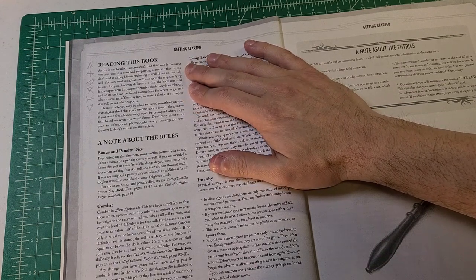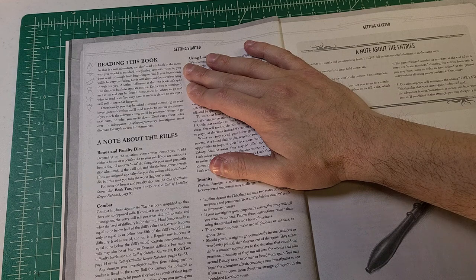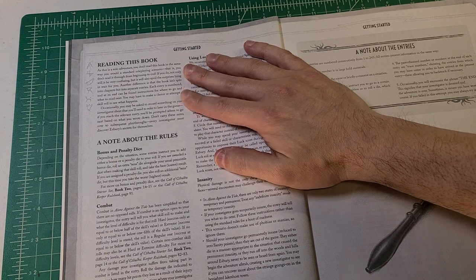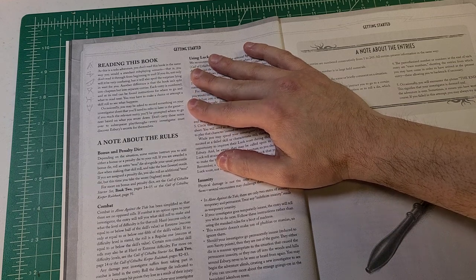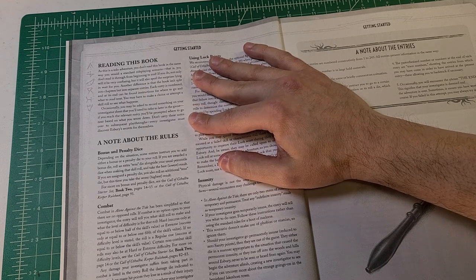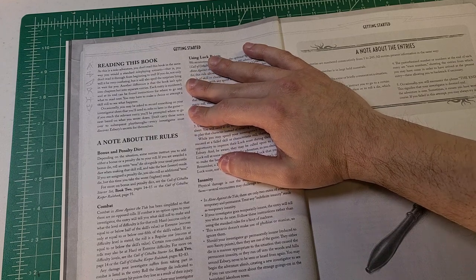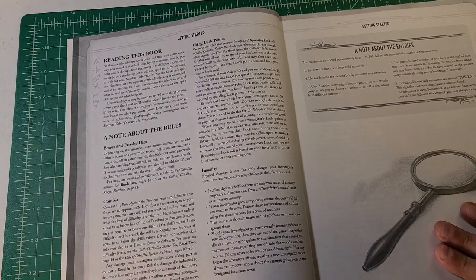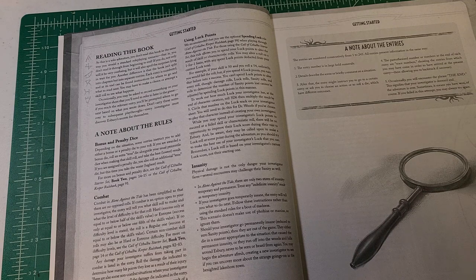As this is a solo adventure, you don't read this book from beginning to end — not only would it be confusing, it would also spoil the surprises. The book is split into separate numbered entries, and at the end of each entry are instructions for where to go next. You may have to make a choice or attempt a skill roll. Notes you record on your investigator sheet carry meaning later in the game, but don't carry notes over to subsequent playthroughs — every investigator must discover Esbury's secrets for themselves. Essentially this is a choose-your-own-adventure.